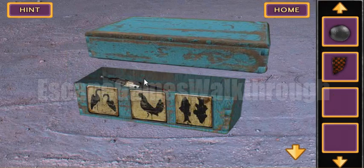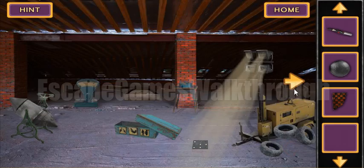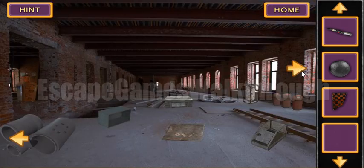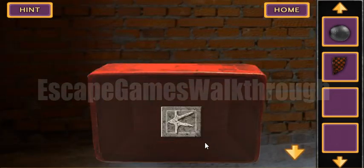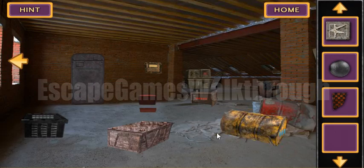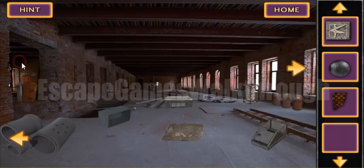With these tokens, if we put them here, we can open this box. Here's a soldering tool and we will use it to open this box and get another token.